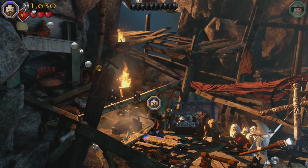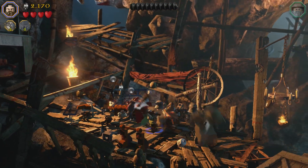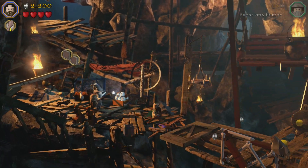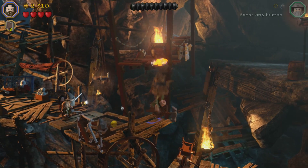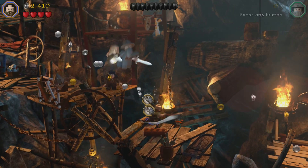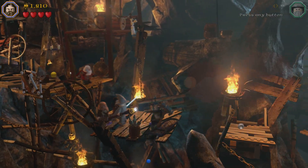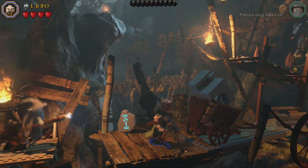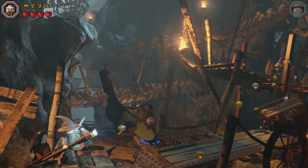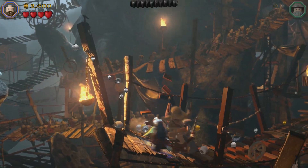I thought it might end on that Goblin King fight, but it looks like we can explore this cave a little more. There's quite a bit of chaos going on here. Oh, that's cool — he's got this huge hammer. These LEGO games are fun. I think essentially at the core they're, for the most part, the same mechanics, but it's fun to have these different worlds to play in, which is why I think LEGO Dimensions is so fun.